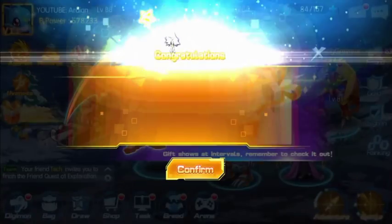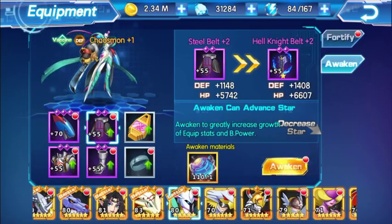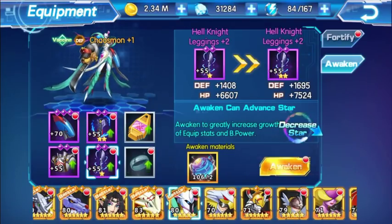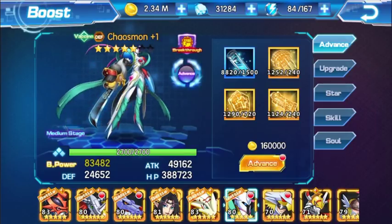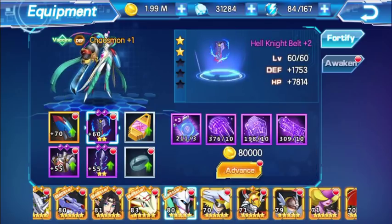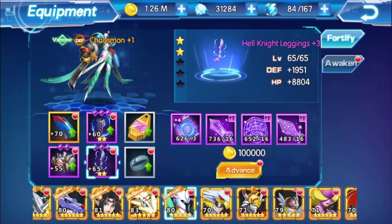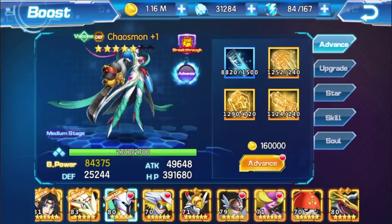If I go into equipment right now and go into Chaosmon, you notice that I haven't starred any of these. So if you really want to make him stronger in terms of defense as well, just awaken whichever one you want - his battle power will go up, his defense will go up, in general everything will go up. His battle power is 83,000 right now. Let's level his equipment. His battle power now is probably 84,000 - I just gained 1,000 battle power basically.